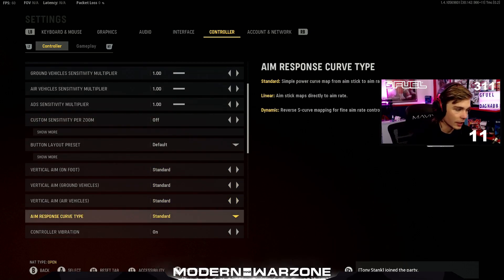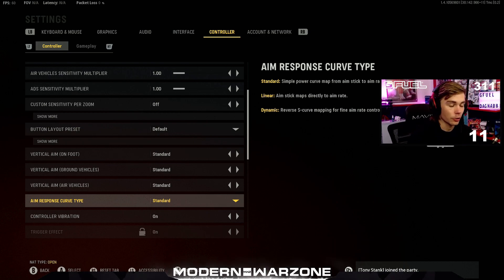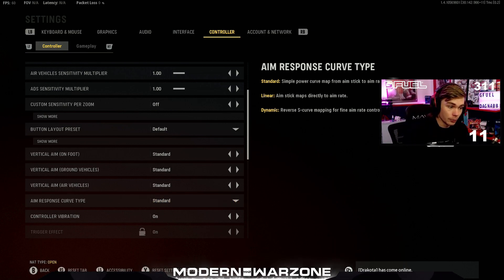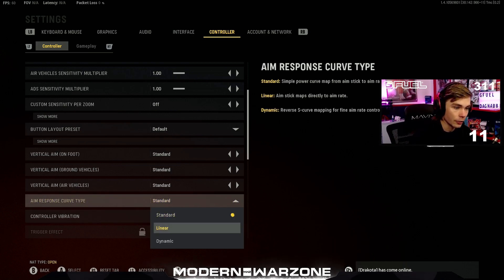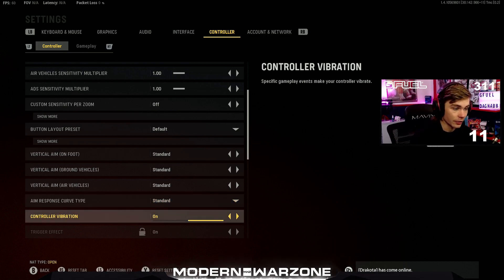I left the vertical aim on foot, ground vehicles, and all that as standard. I play on an aim response curve type of standard because I play on such a low sensitivity — I need that increased speed when I hold my stick to the right or left to be able to turn on people. A lot of the best players will tell you to use linear because that is more indicative of how you're controlling your right stick per pixel. If you think you're really cracked at Call of Duty, I recommend linear. If not, stay on standard, especially at low sensitivity. I keep controller vibration on for feedback.